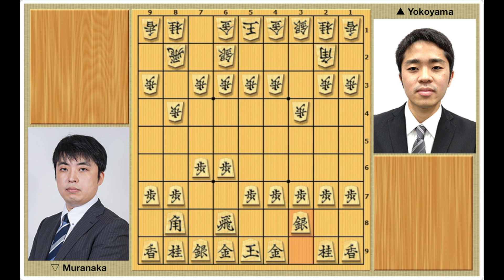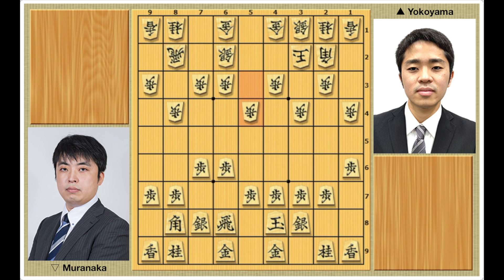Silver to 6-2, silver to 3-8. Yokoyama makes the Mino castle shape — a common ranging rook castle, even among professionals. King to 4-2, pawn to 1-6, pawn to 1-4, king to 4-8, king to 3-2, silver to 7-8, pawn to 5-4, gold to 5-8, gold to 5-2. Muranaka makes the boat castle, a flexible formation for a static rook.